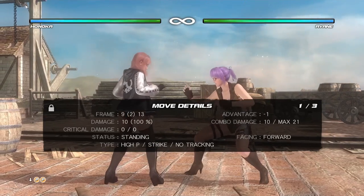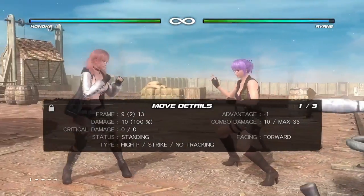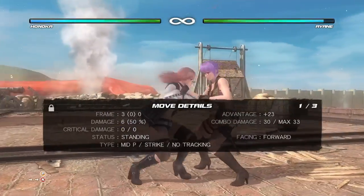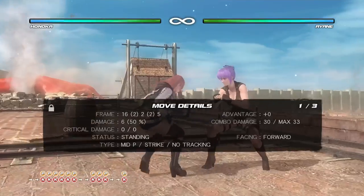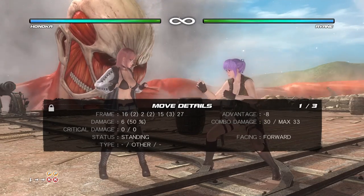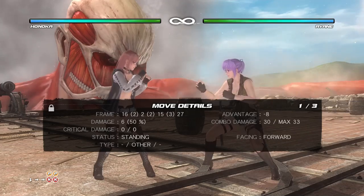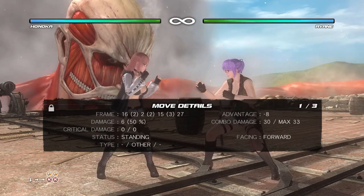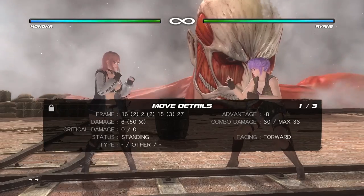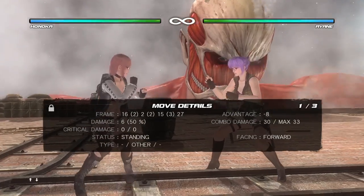For certain moves that can transition — like this is Kokoro's Heishu stance attack, 66P+K — this one can transition, but if it gets blocked, that's all you get, and I'm left at minus eight, which will allow me to be throw punishable. So you have to be careful with moves that transition to stances if you're not certain the move is gonna connect. It's risky to use these moves from neutral unless you're pretty much certain it's gonna hit. During the neutral game when you're poking, it's best to stick to moves that don't have to worry about transitioning into block.